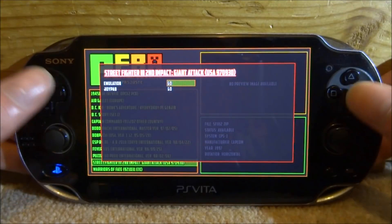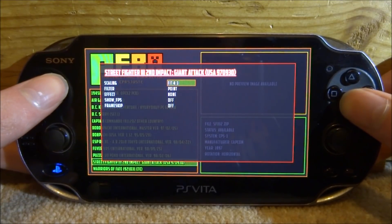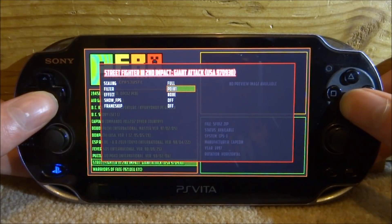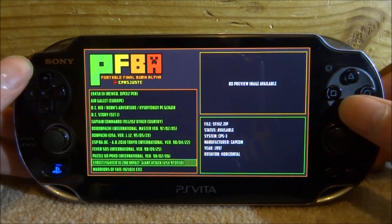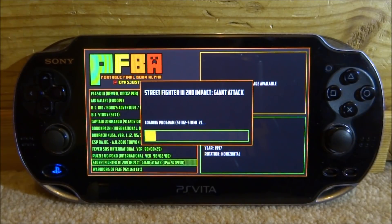Before launching the game, press the Select button, go into Emulation, and press X. For the scaling, change it until it's on Full. For Filtered, keep that on. Point Effect, leave that on None. Turn Show FPS to On. Then press Select again twice to go back, and press X to start up your ROM.